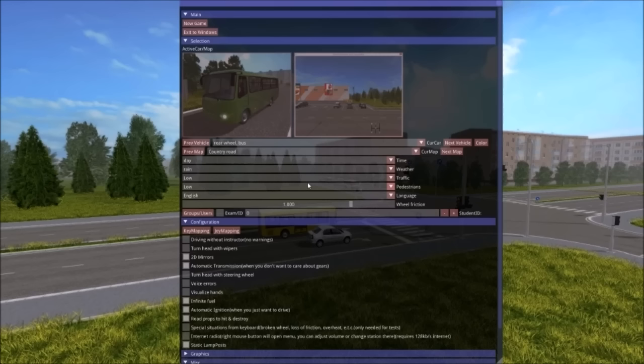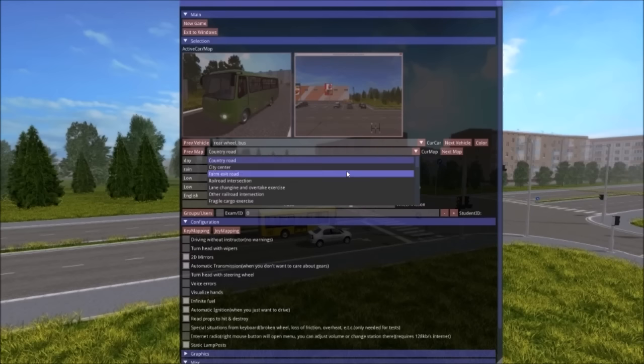Do I recommend it? Eh, I mean there's City Car Driving which is similar to this, and there are some other driving simulators. I'd like to find a really good driving simulator. This is supposed to teach you how to drive from my understanding, and it sort of has that — it says exam ID here, so I'm guessing this could be used for students in a classroom. But at the same time, it's not actually teaching me anything. Let's try one of these exercises — let's just see if it does teach us parallel parking.